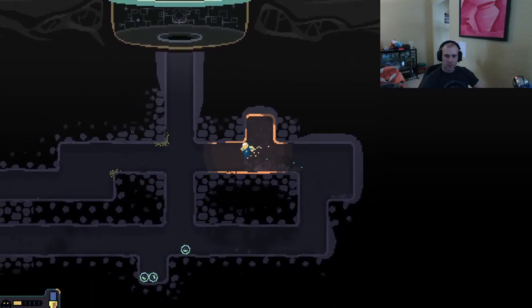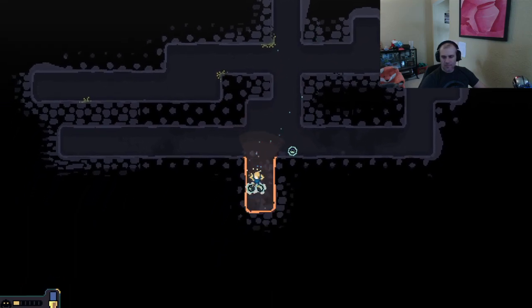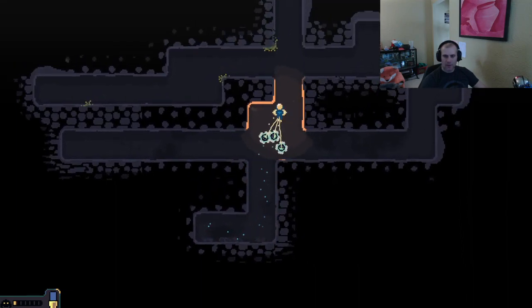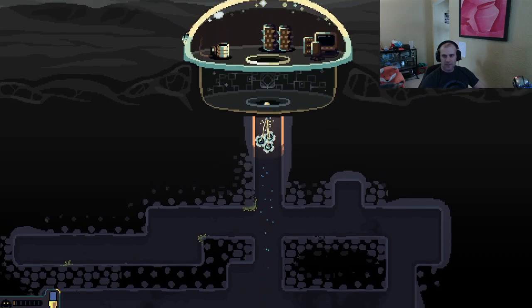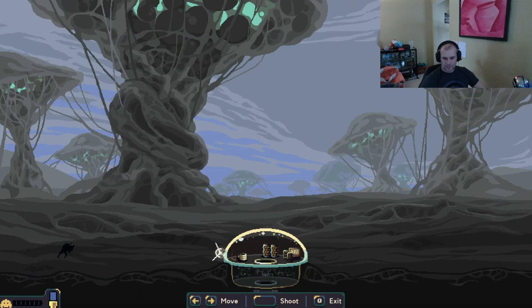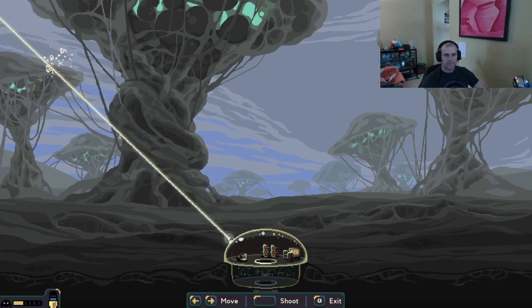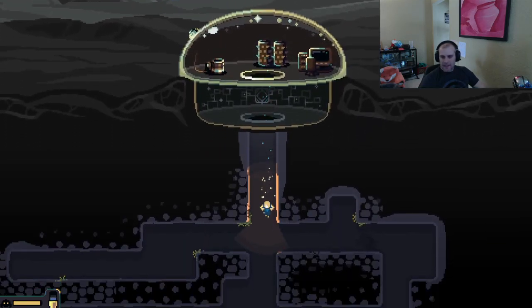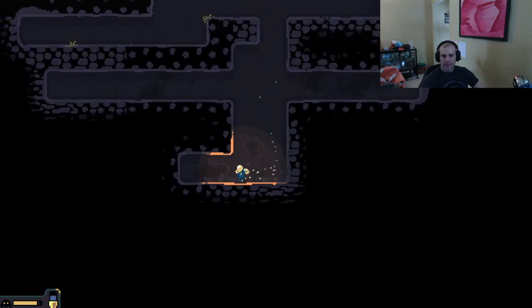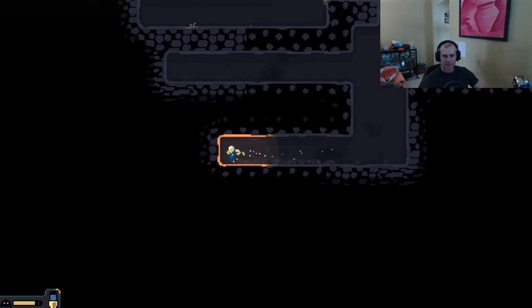No other resources up here — looks like we're heading down. Whoa, that next wave came really quick! Not enough for a cannon yet. Not gonna get to him fast enough — probably not. Cannon speed, and then of course we need mining upgrades and all kinds of stuff.